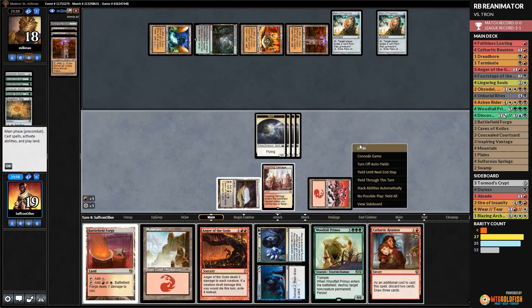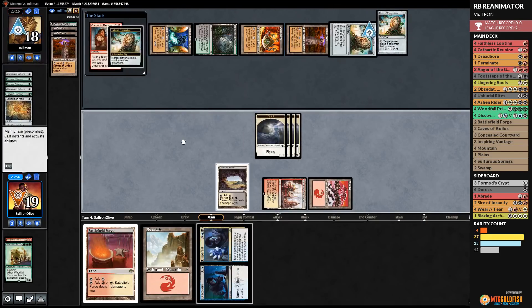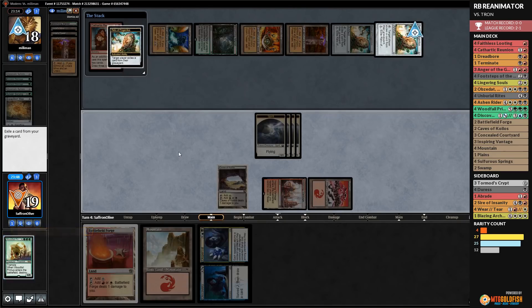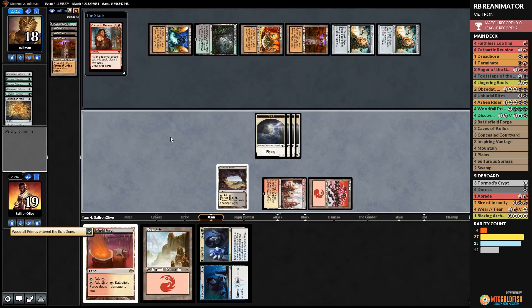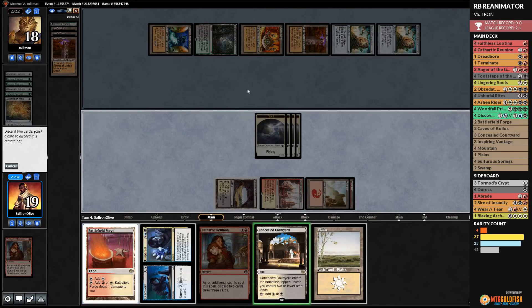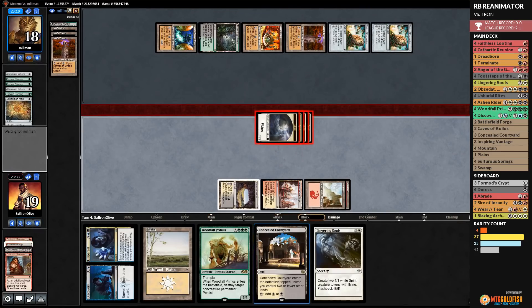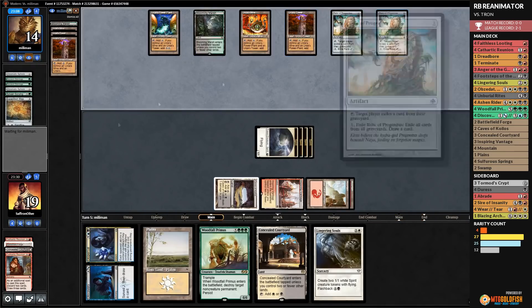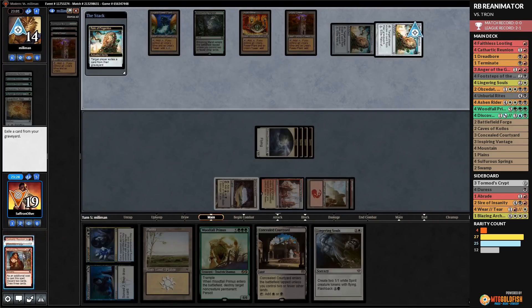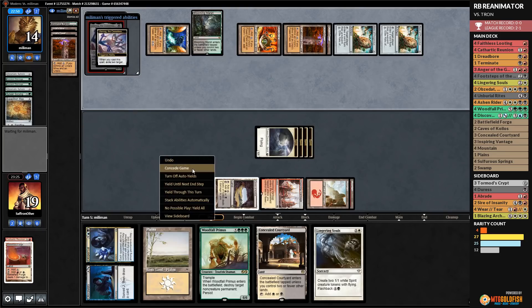We cast Cathartic Reunion discarding Anger of the Gods and Woodfall Primus — cards that don't do much with Relics out anyway. Opponent exiles everything from the graveyard. We draw more cards, play a Mountain, cast another Cathartic Reunion, draw some cards, and attack. Opponent is up to Tron-plus and cracks Relics while playing Karn Liberated. That does it.